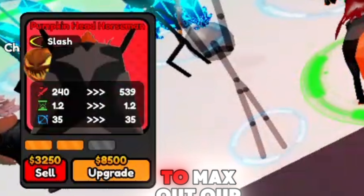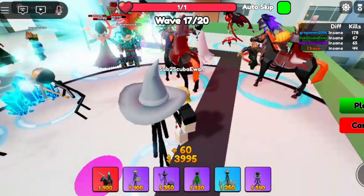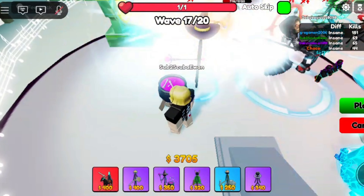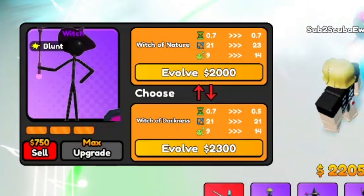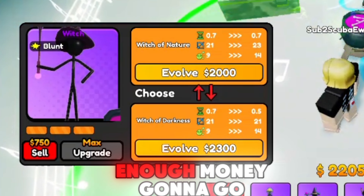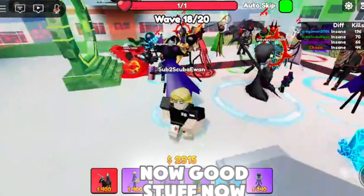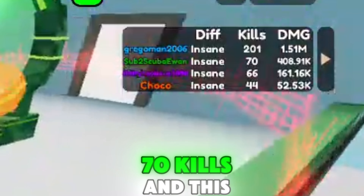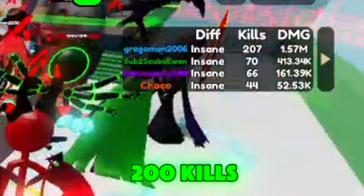Now it's time to max out our other horseman. We now have two fully upgraded horsemen. I think we should place down some witches now. Let's upgrade — I think we should go with the darkness one. Once I get enough money we're going to put it on darkness. We can put it on darkness now. Good stuff. Now we're doing a lot more damage — 400k damage at the moment, 70 kills. And this other guy has done 1.5 million damage and 200 kills. That's insane.